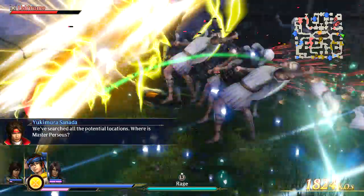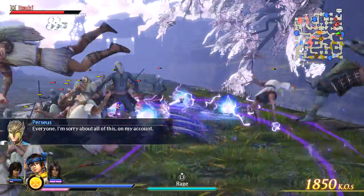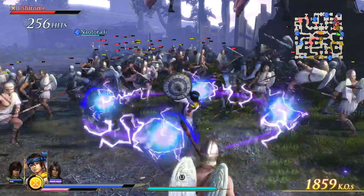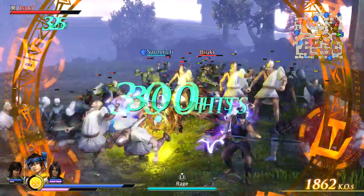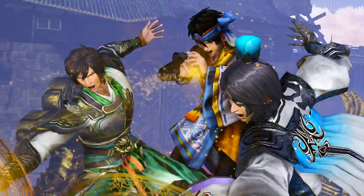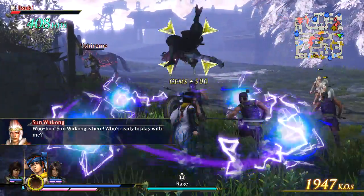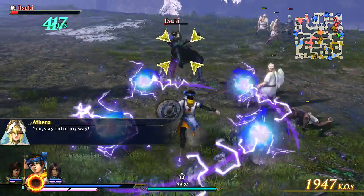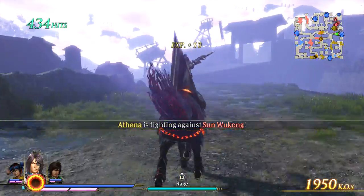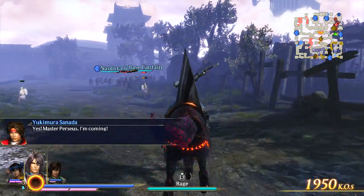Surprise! Now we'll go ahead and build up the combo meter a little bit again. And now we'll drop one of these. This does drop frames a little bit because it's doing so much — there's electricity, it's knocking people up, all that stuff. This attack in particular is the one that really drops the frames. Wukong has appeared — does that mean anything to me? We're gonna hit 2,000 kills today.